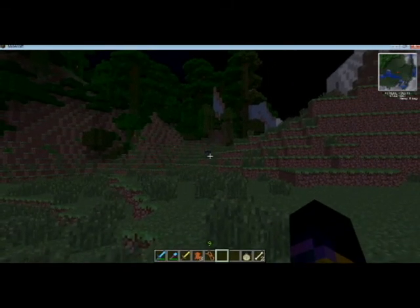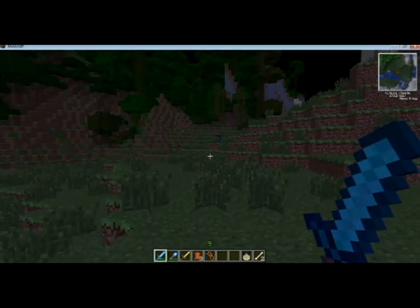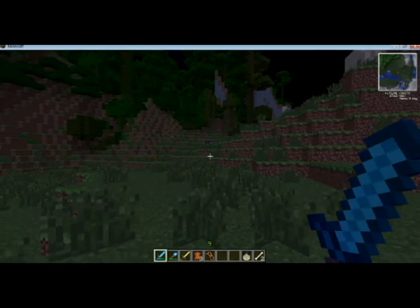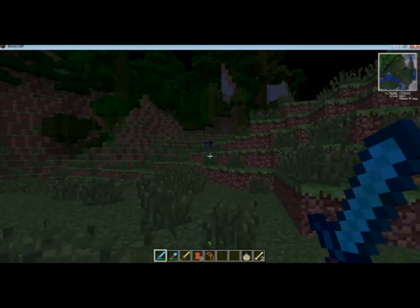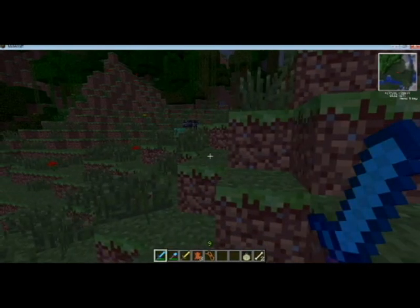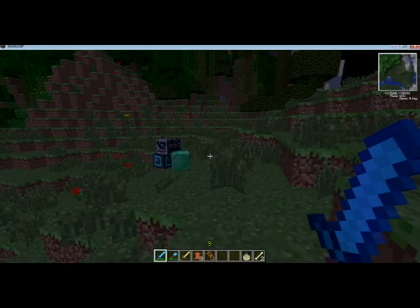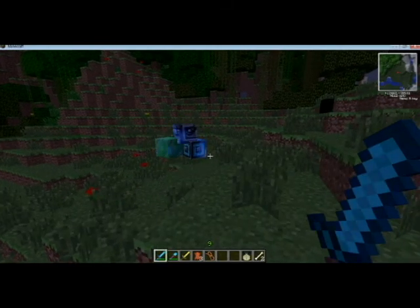As you can see over in the distance here, there is this rotating thing with a face. It's a hostile mob that only spawns at night — you can change whether it spawns at normal, easy, etc. If I march over here, you can see it has a rotating stomach, and it has an emerald block attached to it.